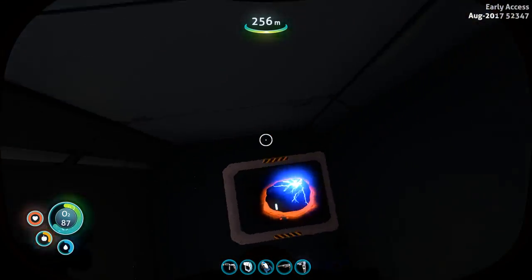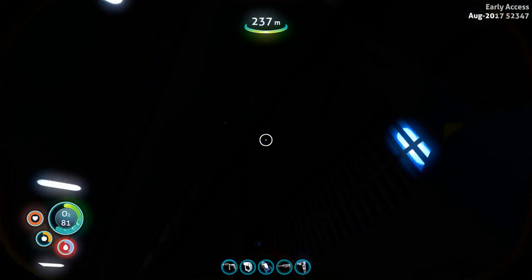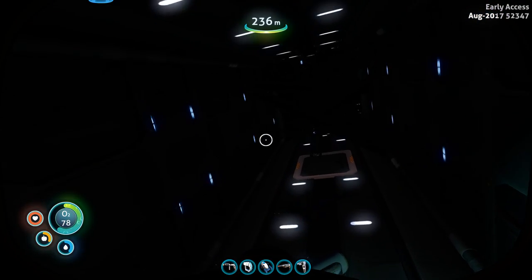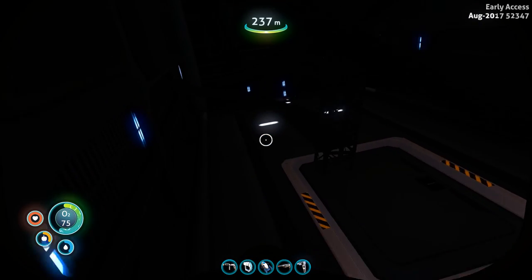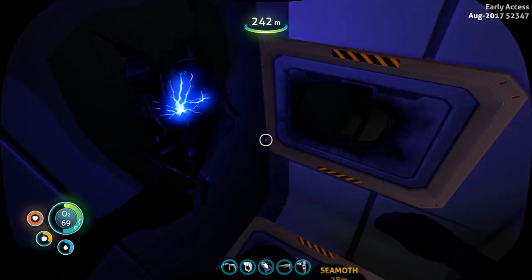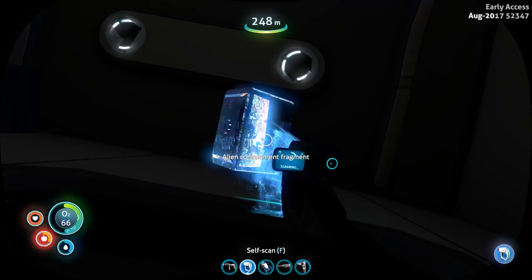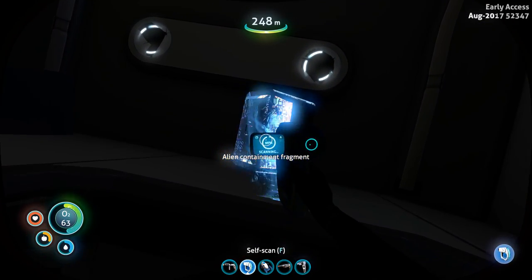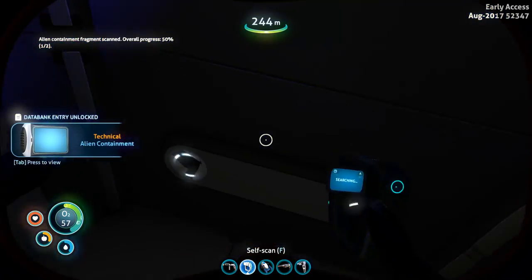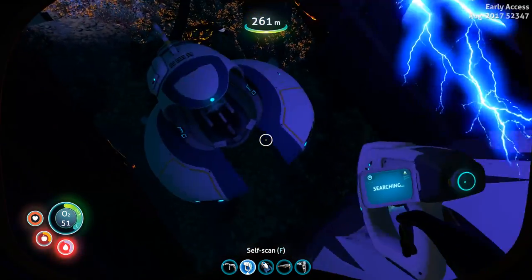Well, this was kind of a bust. There are like five or six wrecks that can contain modification station fragments — this was just probably one of the easier and safer ones to go to. The others are in the dunes biome and stuff like that, and they're not the safest ones to be at really. That's an alien containment fragment — that is worthwhile. We've got another one here by chance? Doesn't look like it.